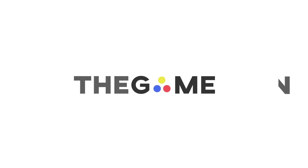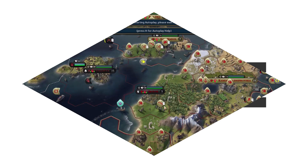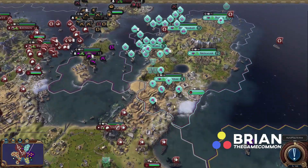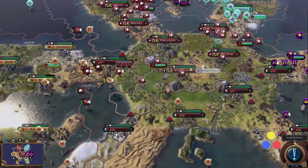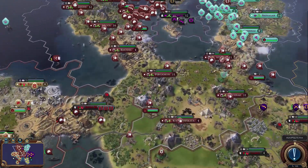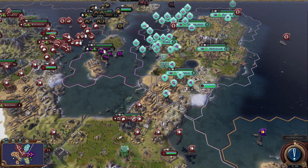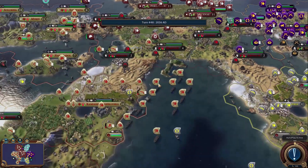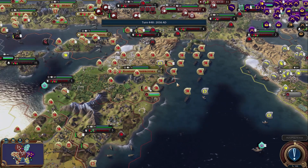Yo, what's going on everybody? It's Brian with you from TheGameComm and we are watching some more AI battles. This is probably going to be our last episode. We only have like 51-52 turns left, and it definitely feels like Gorgo is running away with it. We'll have to see if that ends up being the case, or if maybe Scythia can come through at the end.